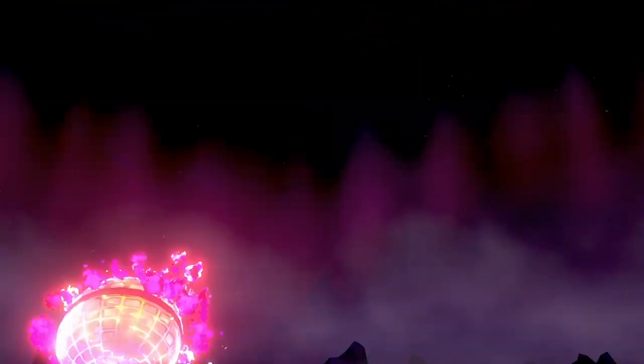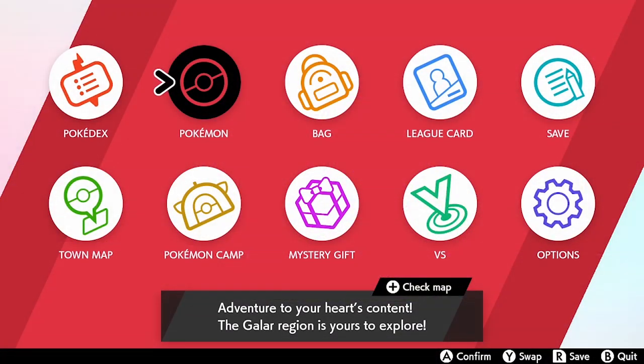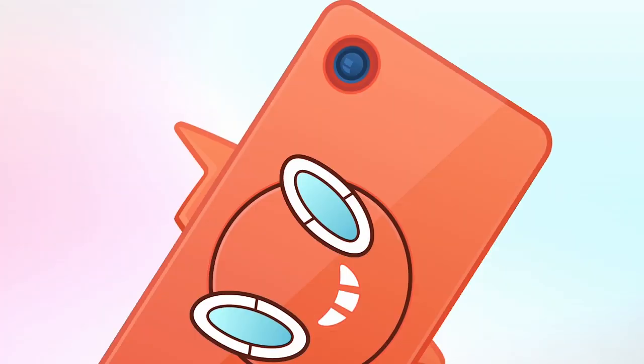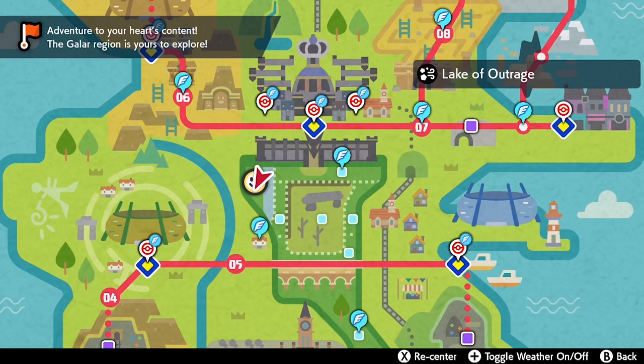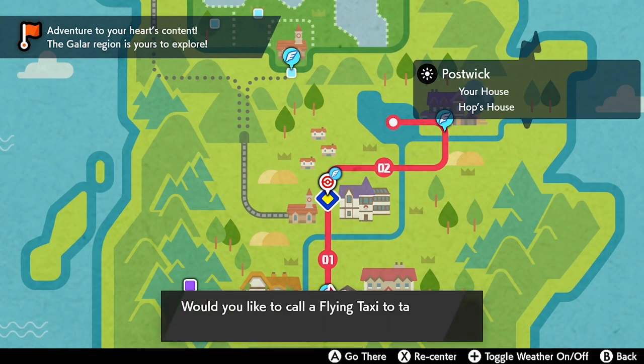In today's guide we're going to show you exactly how you can get this. There are two methods for how to obtain a Gigantamax Charizard — a really powerful Pokémon — so you want to try and grab it if you can. We'll start with the easiest route: you've got to complete the game and become the Champion. This is a post-game scenario.